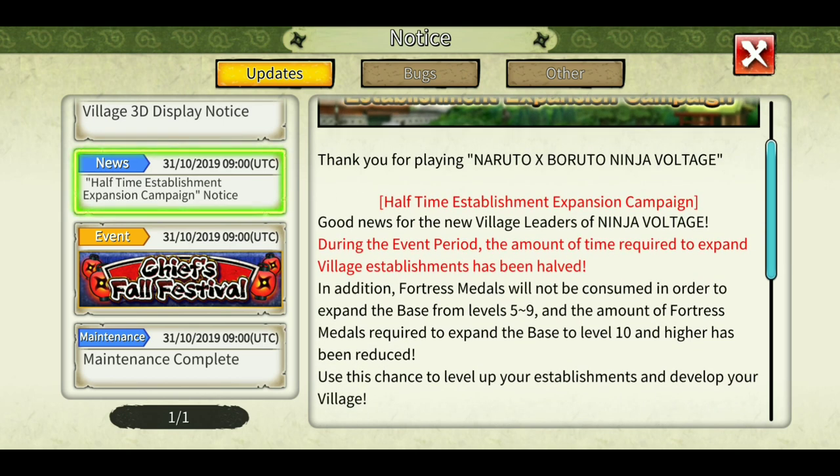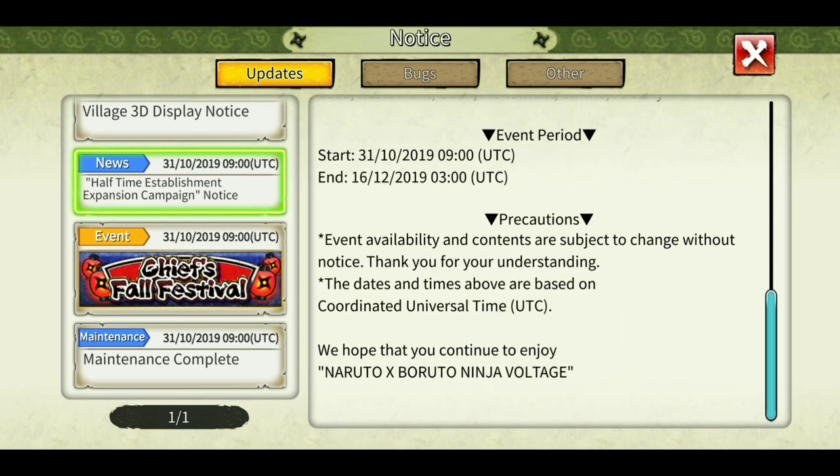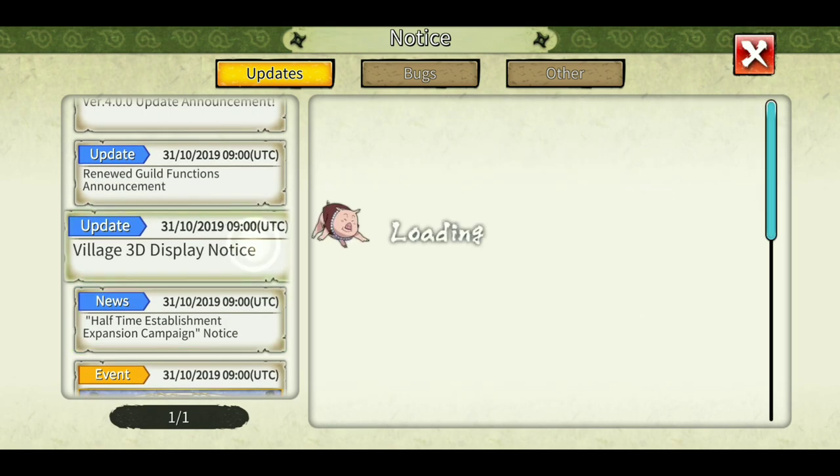The half-time establishment expansion campaign is mostly for beginners who haven't already maxed out their base level. They can now max out and increase their base level at half the time, and the amount of fortress metal required is also reduced — so it's a good thing especially for new players.